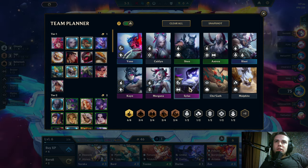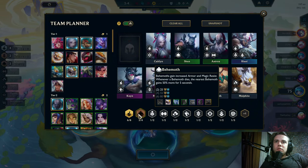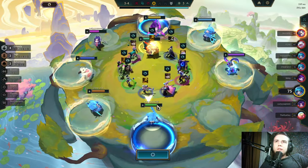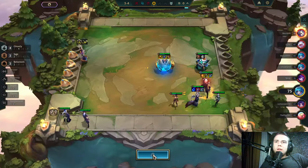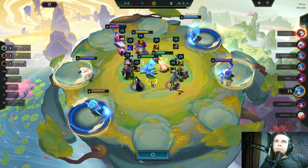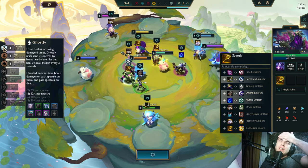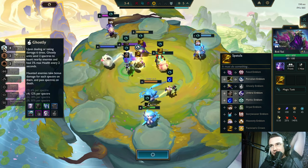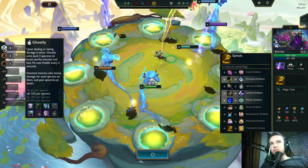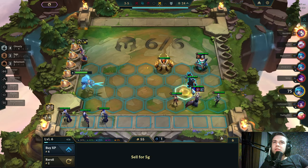I will not be playing Sylas plus Yone duo since we need Behemoths now. There's nothing left for me. Oh, we could have hit eight Costly — but eight Costly is not a radiant trait, yeah. Like, it doesn't give any special thing; there's actually no reason to go for that. Okay, three Behemoths, let's roll a bit.